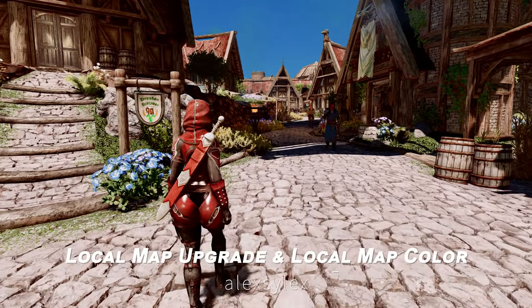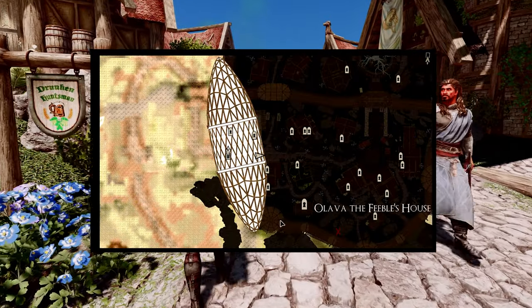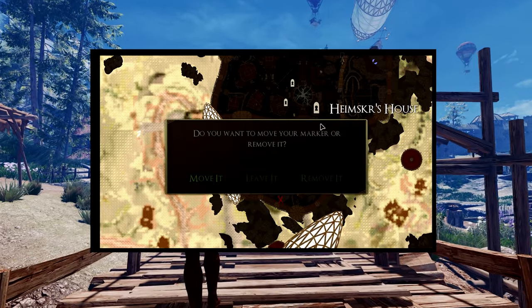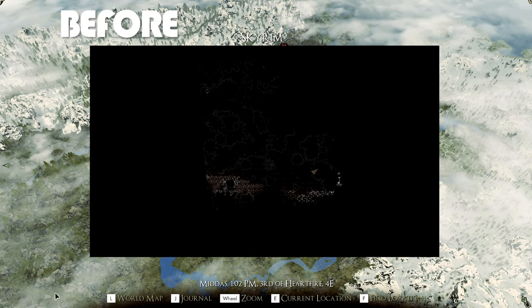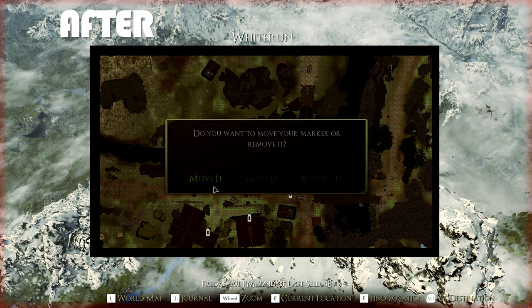Next up are the Local Map Upgrade and Local Map Color mods. These mods significantly enhance Skyrim's local maps by providing colorful maps while maintaining lighting effects and fog. They allow you to place custom markers both indoors and outdoors, making them useful for exploring dungeons, cities, and caves. These plugins are quite useful for players who frequently check the local map, making it more practical and visually enjoyable.